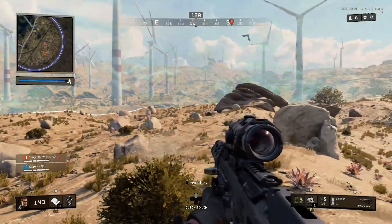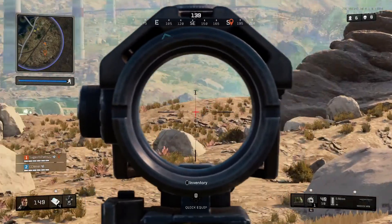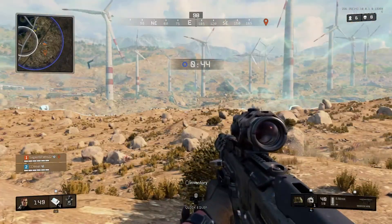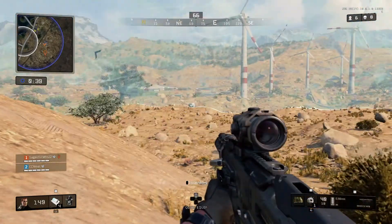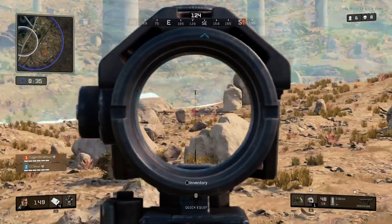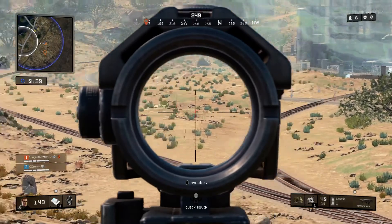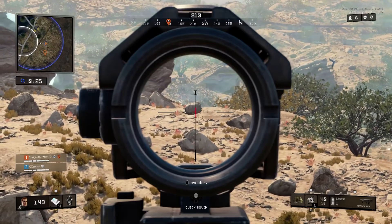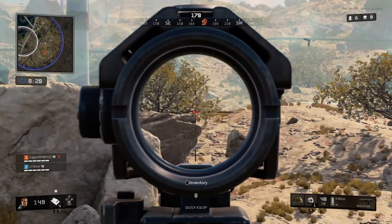We have no cover out here except these rocks and we decided not to use any of them. I'm just trying to scan the edges of the circle to make sure no stragglers are coming in. The circle never lands on us because we'd be that lucky. I'm hoping to see somebody just crawling for their life trying to make it to the circle — I'm pretty sure there's still a shootout happening back in those buildings behind us.